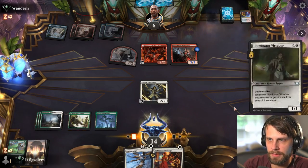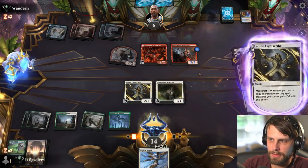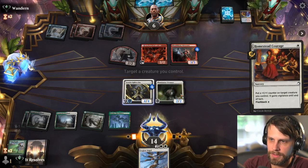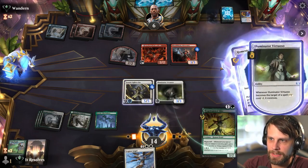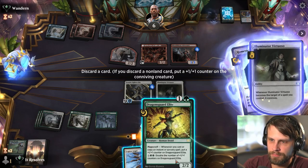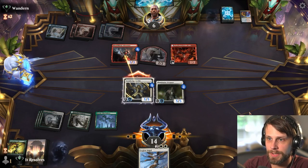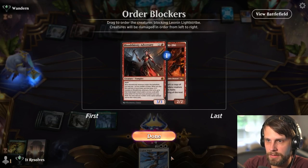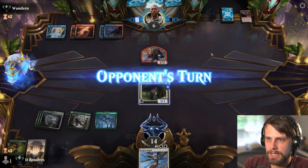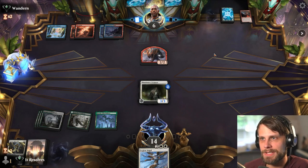That's actually very good. Let's do this first — let's go ahead and throw the counter here and throw another counter here. I know this can't attack, that's fine. I think we're a little slow for the Dragonsguard Elite at this point. So now if they want to double block that's fine. We'll take out the adversary first and theoretically we can get there — we only have to deal six damage.